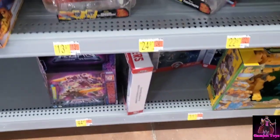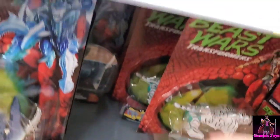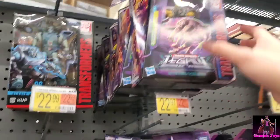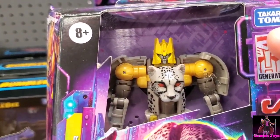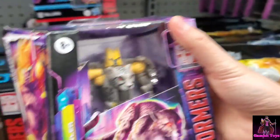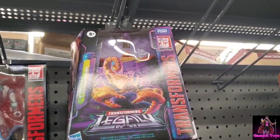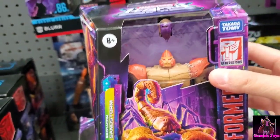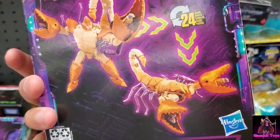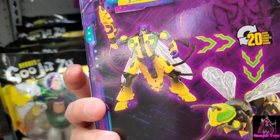There's Galvatron, there's this shark guy, lots of these guys. Oh look, here's a Cheetor — Legacy Cheetor. The detail is really good, obviously it's a Cheetor mold. And that's Sandstorm — like the Scorpinok mold but now it's an orange scorpion, not bad. And that's the Waspinator mold but it's now Buzzsaw, so it's a different color.